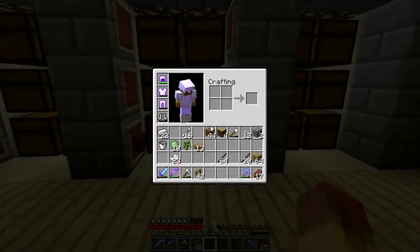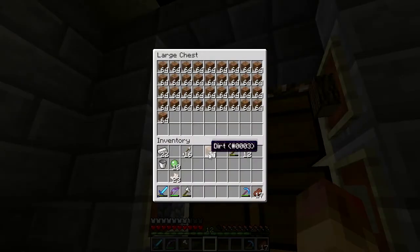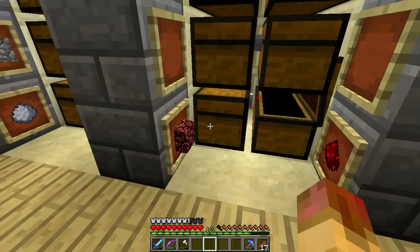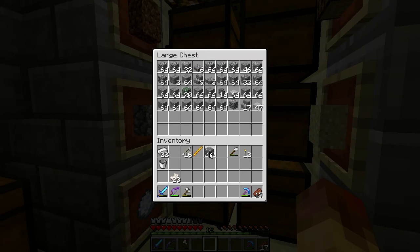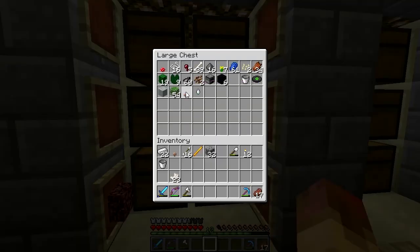Let's get rid of some of the stuff we have on us since we don't really need any of it — I was just fixing up what the creeper blew up. The thing we do need is at least one blaze rod. I already have glowstone down there. One of the things you can brew is a fermented spider eye, and all these potions can get a negative effect. Oh, and sugar — sugar's in the basement.